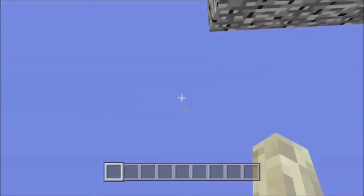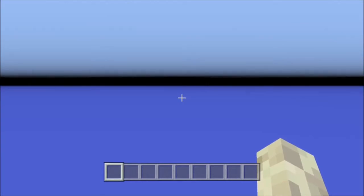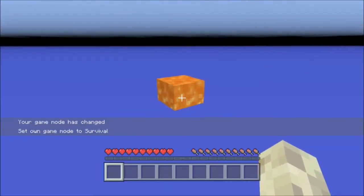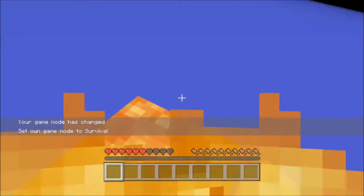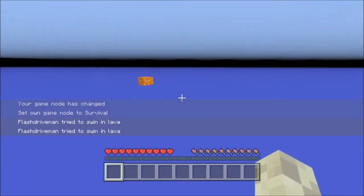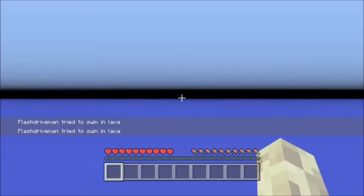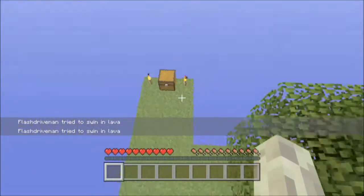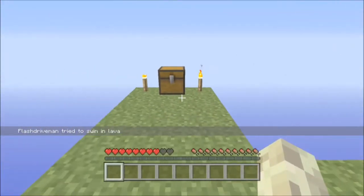When you spawn in the world, you'll probably spawn down here in the void, right down at the bottom, and everything's up there. What you'll just have to do — I'll show you kind of in survival mode — is just kill yourself over and over until you eventually respawn up on the island. Every time you respawn, you have a chance of respawning up on the island. Just kill yourself many times with the lava, and eventually, as you can see, now I spawned up on the island. That's how you start it without host privileges or anything.